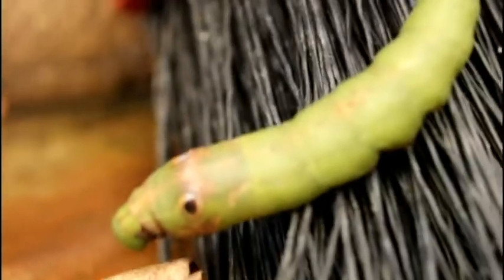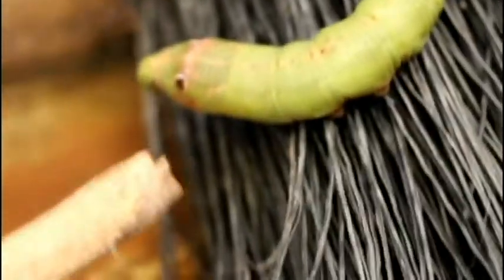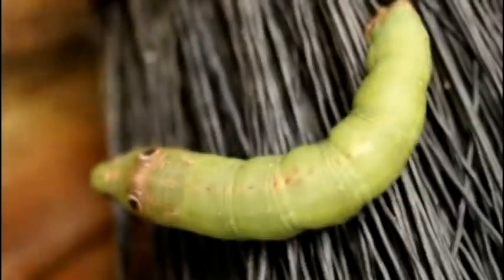He looks pretty yucky. Size of about seven, eight centimetres. See his legs tucked underneath there. He's a nuggety little bugger — could turn out to be a nice butterfly maybe, with those green markings.